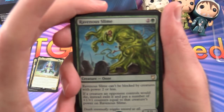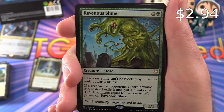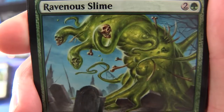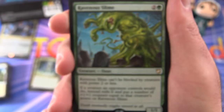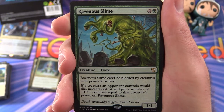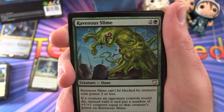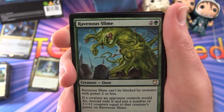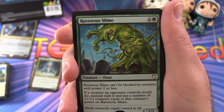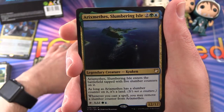We have a Ravenous Slime — creature ooze, 1/1 for 3 mana. Can't be blocked by creatures of power 2 or less. If a creature an opponent controls would die, instead exile it and put a number of plus 1, plus 1 counters equal to that creature's power on Ravenous Slime. I like the mechanic — it fits in with the artwork. You're pumping up this guy when their creatures get exiled.